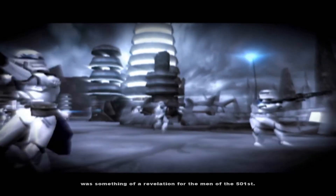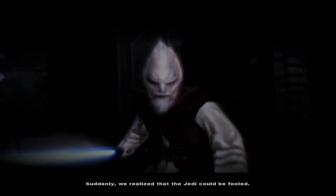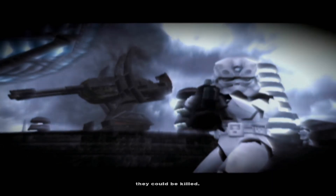The success of the mission on Maegiro was something of a revelation for the men of the 501st. Suddenly, we realized that the Jedi could be fooled. And if they could be fooled, they could be killed.